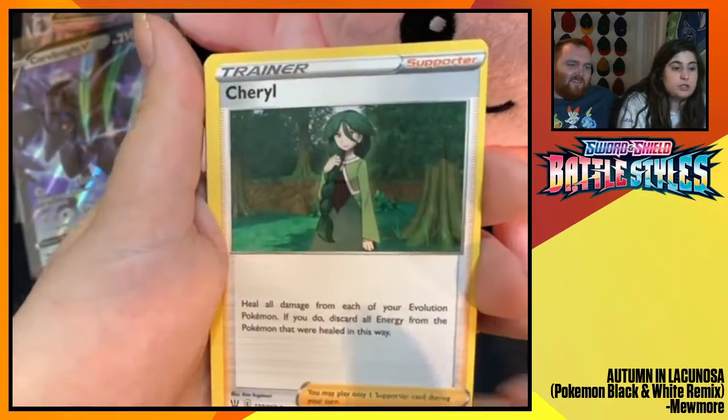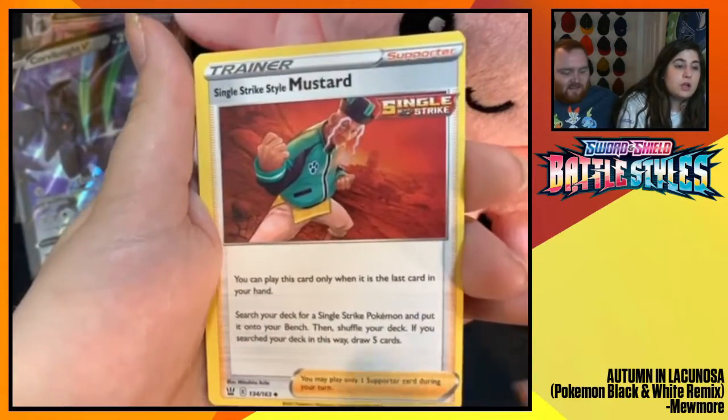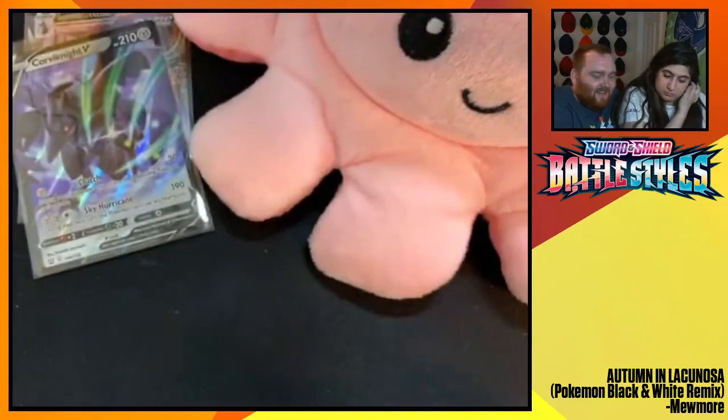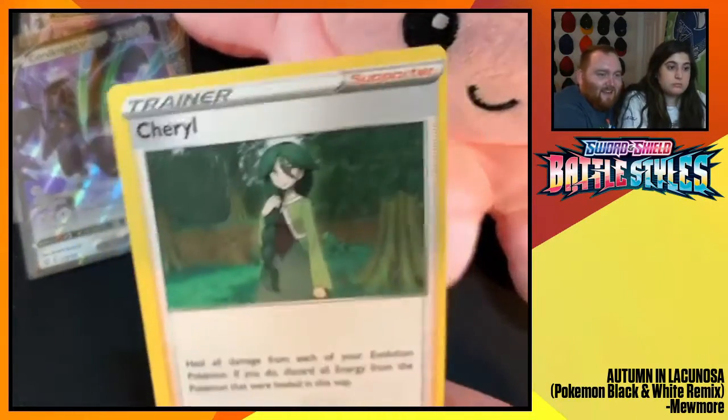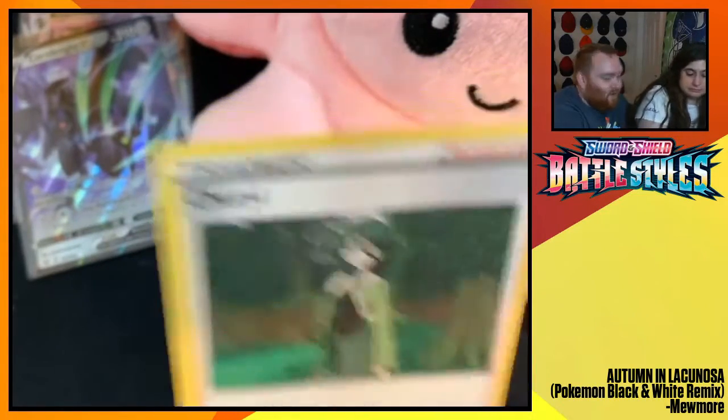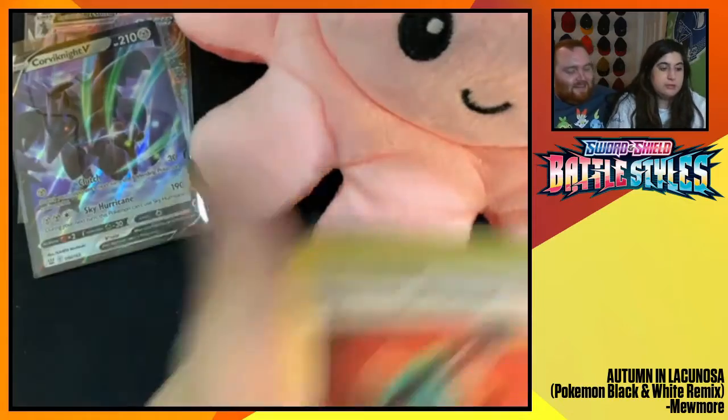Energy. Cheryl. Mustard — look at these ones. They're miscut to the left and to the right. Look at that. Who cut these cards? Who cut them, Gabby?